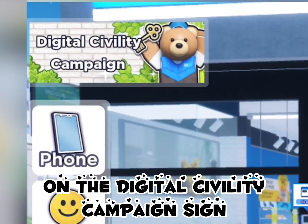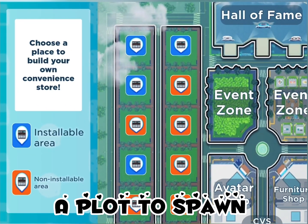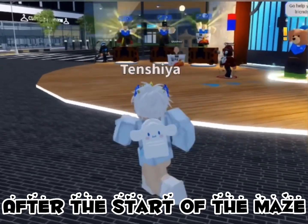You need to click on the digital civility campaign side. After you get teleported, you can choose a plot to spawn, and you need to look for the start of the maze.